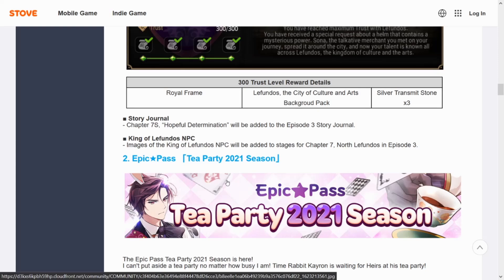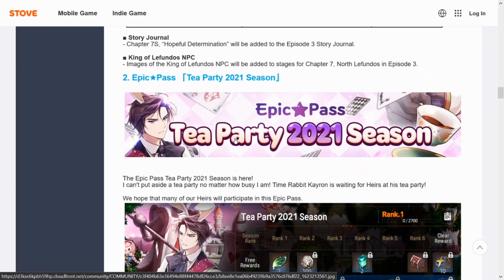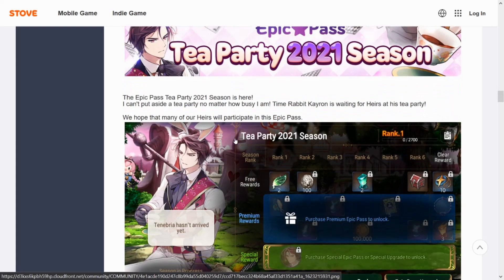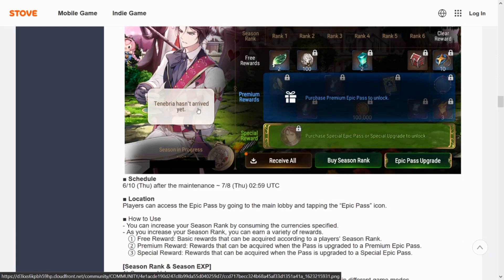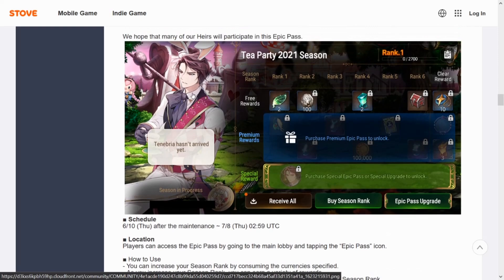The slippers actually looked really nice in the previous chapter. We do have Bunny K-ron — I know he was a fan favorite during Tea Time — and Fairy Tale Tenebra came out with that background. We're actually going to be able to pick him up in the Epic Pass, which is nice.